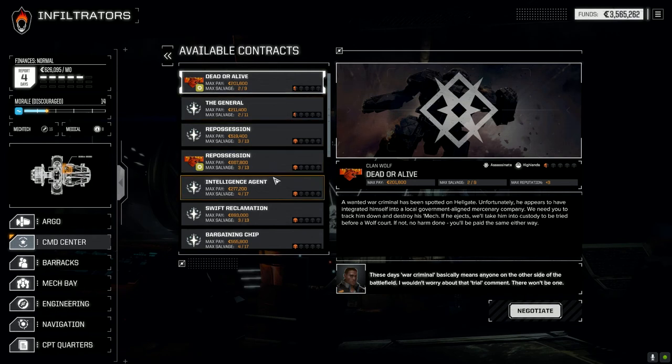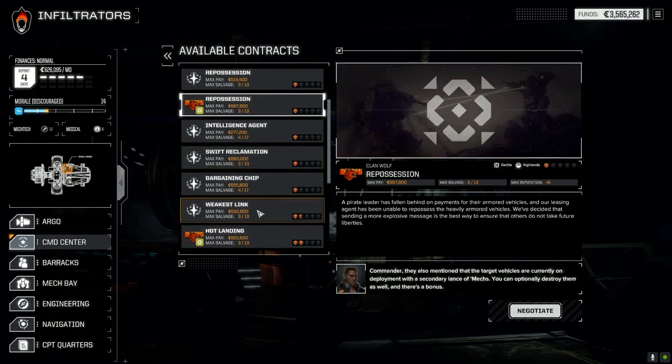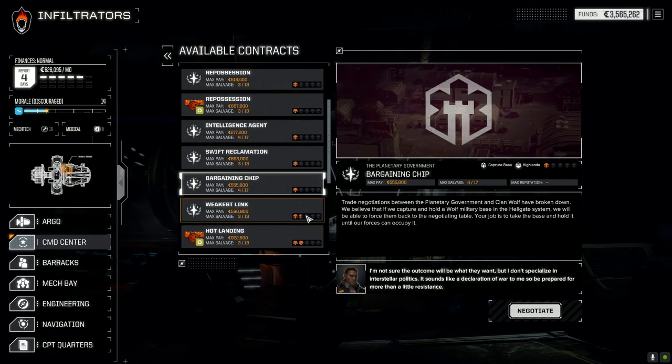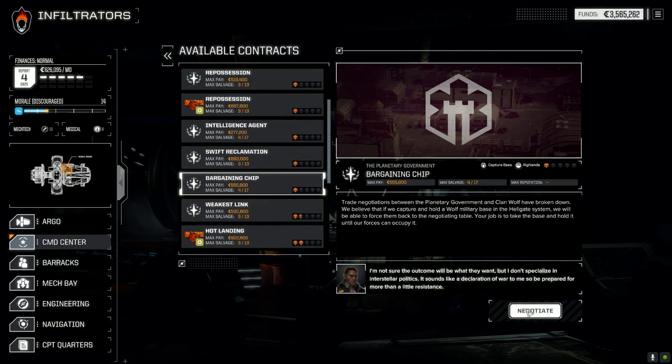There are a few things we can do. I want to go up to one skull. Repossession is usually against heavier vehicles and I don't want to take damage — most likely it'll be armored vehicles and a lance of light mechs. I'm thinking if we go for something with a bit more salvage... almost no C-bills, bargaining chip — it's against Clan Wolf. 'Take the base and hold it until our forces can occupy it.' Yeah, let's go ahead and do this.